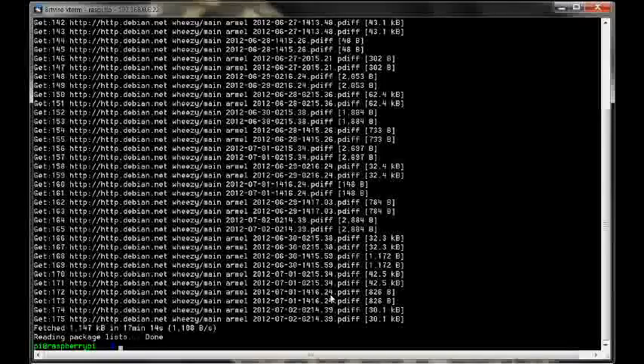I was going to recommend you start the process with a sudo apt-get update, but I did this and it took 17 minutes and installed over 150 updates. Probably this is something to do with it being an active beta. To be honest with you, it works perfectly well without this, so if you're not bothered then you can skip that stage.